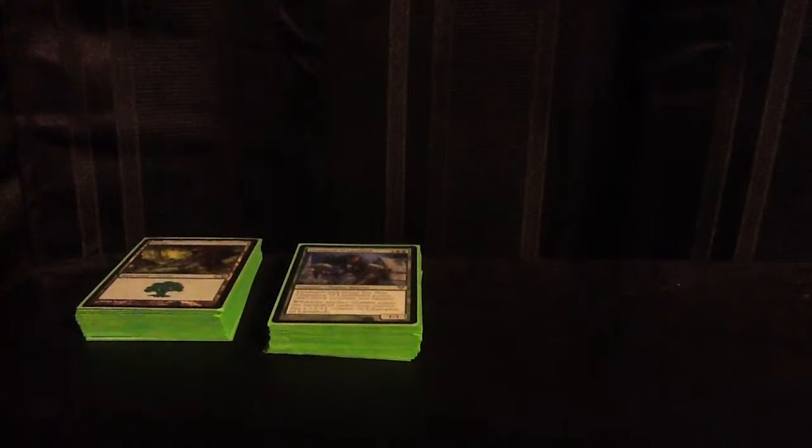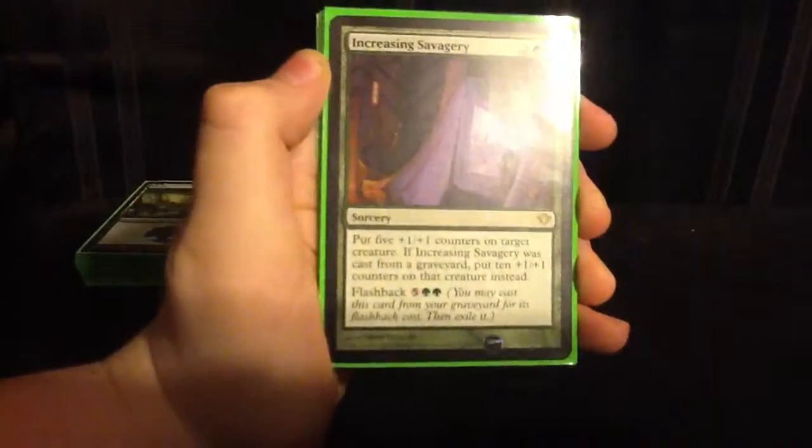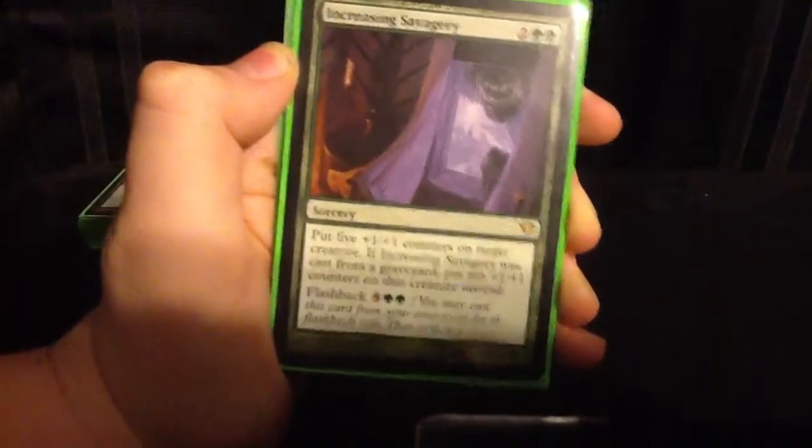Next up, we have 5 4-drops. We have Increasing Savagery - this is the Gyre Sage combo. Put 5 counters on her and tap her for 5 or 6 mana. Pretty nice. And the flashback gets you 10 counters, so that's very efficient as well. This card wins you the game - it makes your Predator Ooze huge, it makes everything huge, even a little Kalonian Tusker. We've got 3 of these. We also have 2 copies of Yeva, Nature's Herald. She's basically a Restoration Angel for green - 4 mana with flash. Very, very nice.